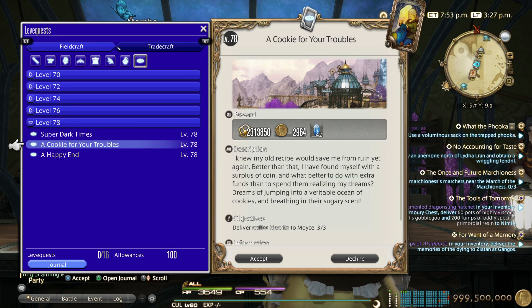These are triple handings and each hand-in is around 3k guild. You get six allowances per day, and each allowance is three handings — so six times three is 18 handings, and then times 3k guild each.